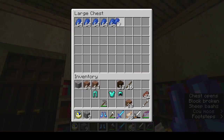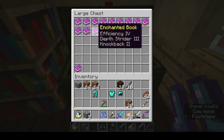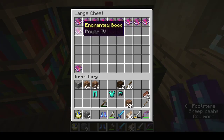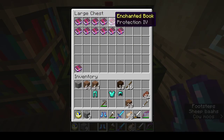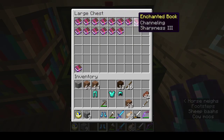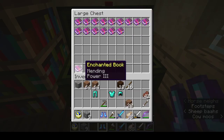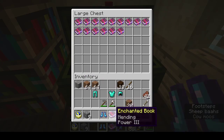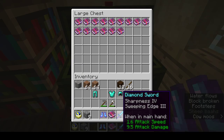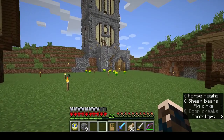Let's see what we've got in the way of books. Depth strider 3, efficiency 4 — hmm. I'm actually taking that. I know it's got power on it for a bow, but I think mending on the sword is the right call.